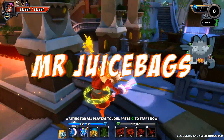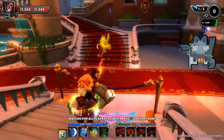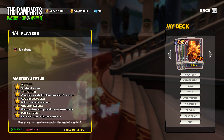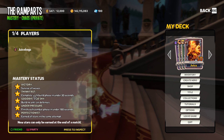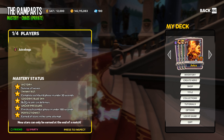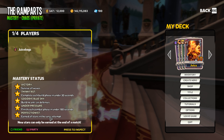What's going on everyone, Juicebags here and welcome back to some Dungeon Defenders 2 and another Chaos 1 Mastery build guide. We are on the Chaos 1 Mastery of the Ramparts and our objectives are: Think Fast - complete each build phase under 30 seconds, Goodbye Blue Sky - no anti-air, and Under Pressure - finish each combat phase in under three minutes.